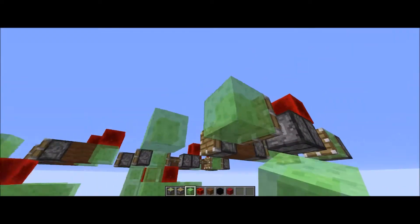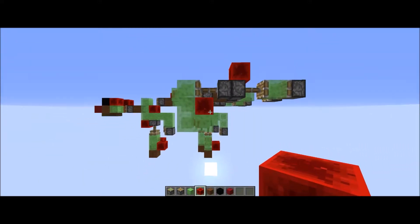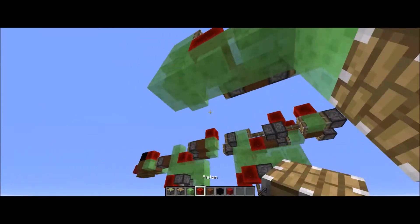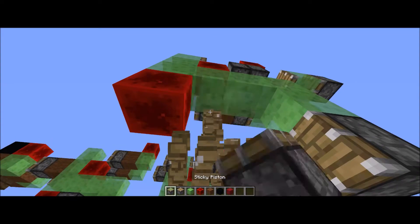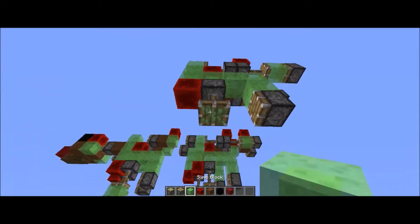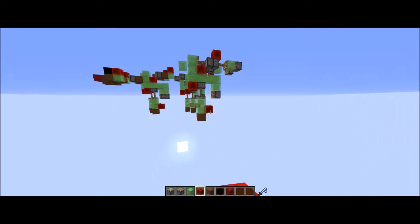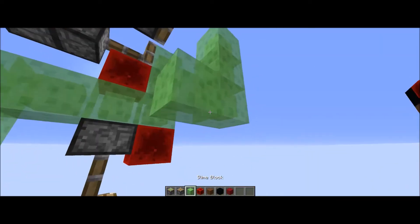Now we're going to do the legs — this is pretty hard actually. So we're just gonna go down and have a slime block here, now we're going to go down two. Now we're going to add in some pistons, a block of redstone, a sticky piston — this must be a sticky piston — and then we're going to add in two slime blocks. You must remember to add this block of redstone; it might make some of it look kind of ugly, but it is completely essential.